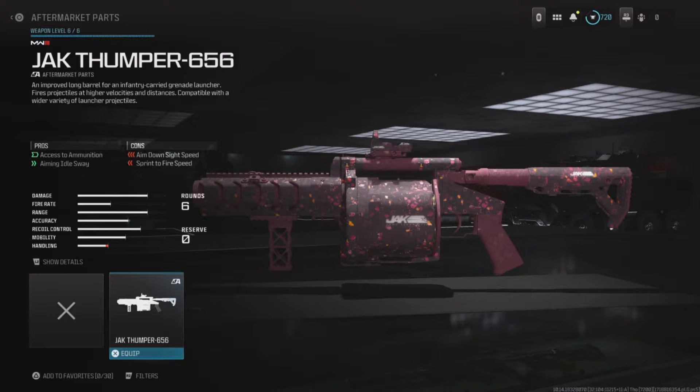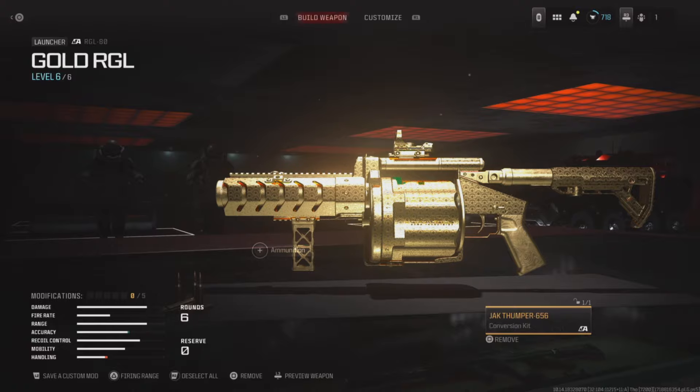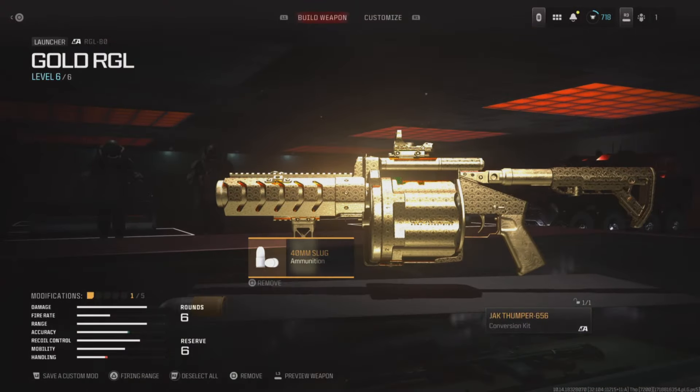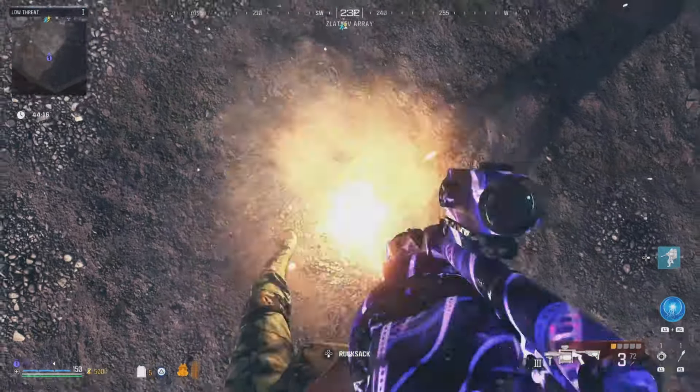This new conversion kit lets you add ammo to the RGL, so I'll show you the best one to use inside of zombies. Head into zombies, equip the Jack Thumber, and put on the slug ammo type. The best thing about this ammo is that you do not need the PhD Flopper perk, since this ammo does not cause any damage to your operator even at close range.